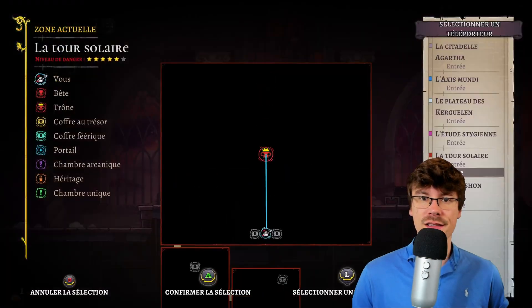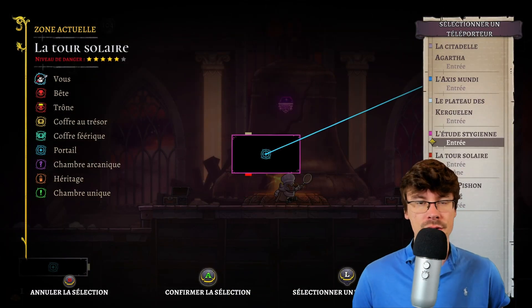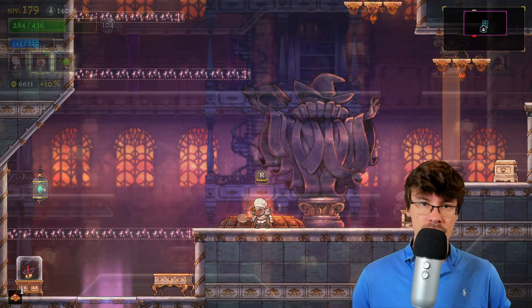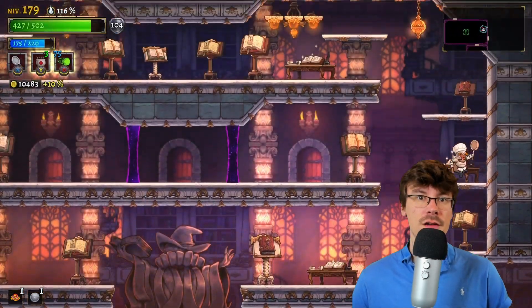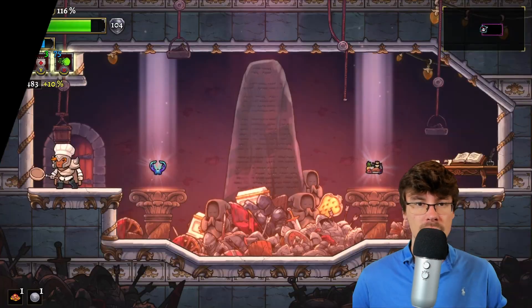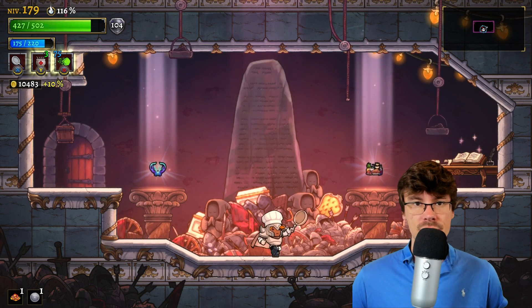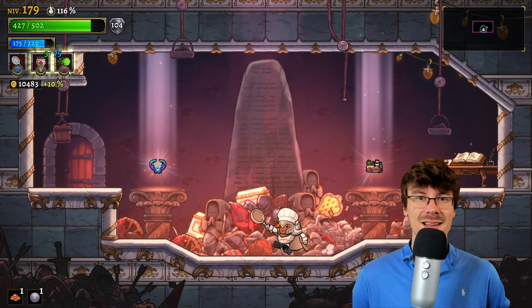Once you have unlocked the waypoint, go back to Stygian Study. We want to go there because you'll find a fruit and a relic to boost your character. Of course, take the fruit to increase your max HP and keep searching for a second fruit and a second relic.